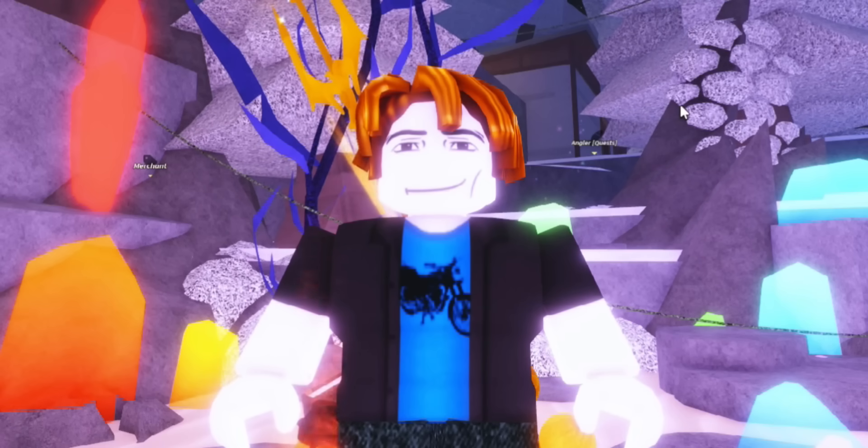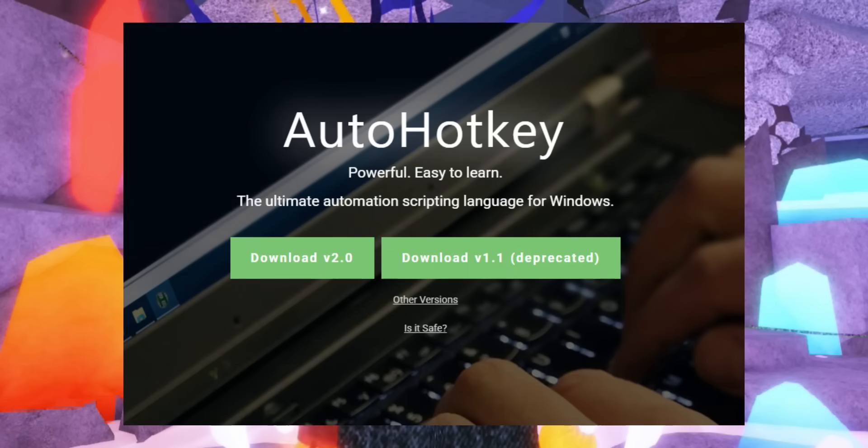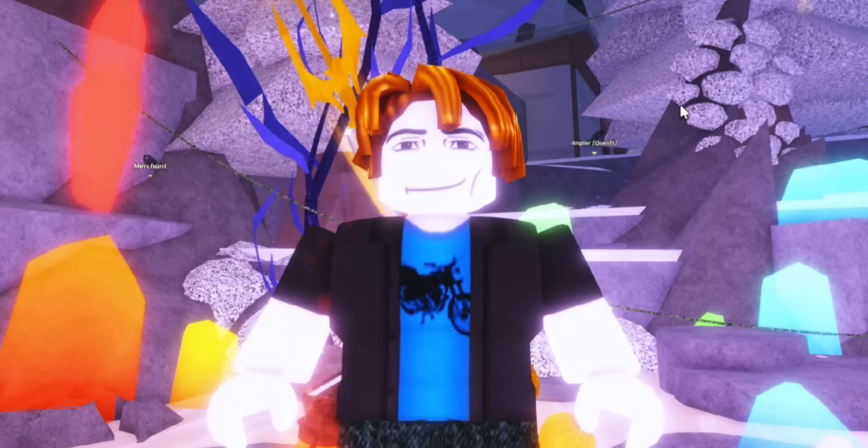Let's start with getting and downloading AutoHotkey. AutoHotkey will allow you to run the script. It's very important that you download version 1.1 of AutoHotkey. As soon as you do that, you'll be able to go ahead and run the script.